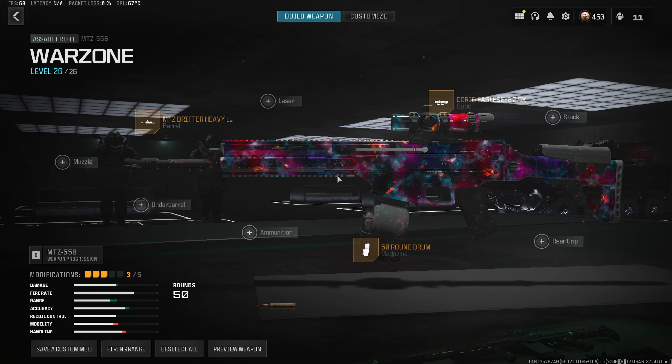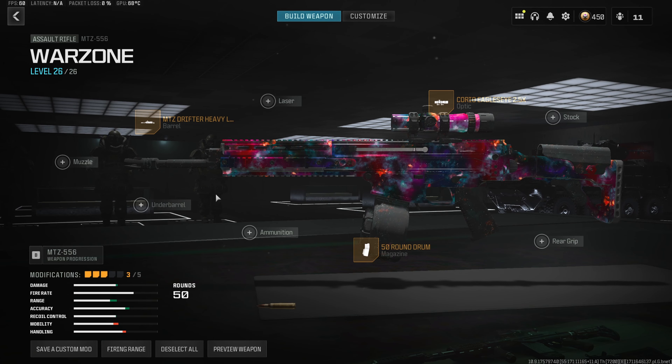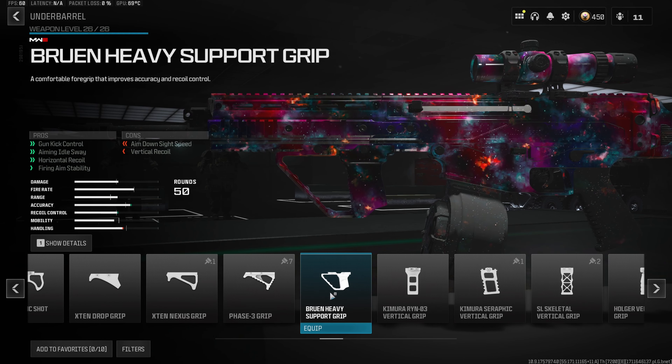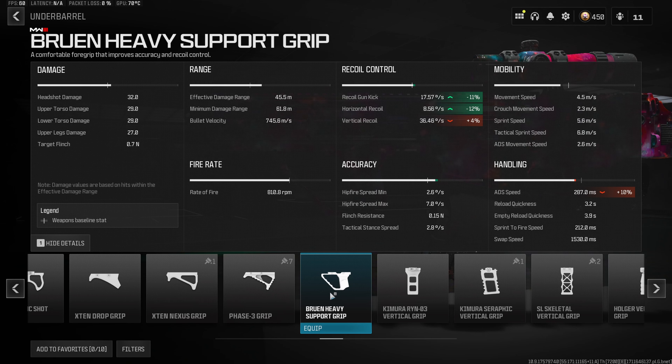Back into the build — for the fourth attachment, we do want something to lower our recoil. So we want to throw on the best recoil control underbarrel in all of Warzone 3, which is the Bruin Heavy Support Grip. This fits pretty much perfectly into any build you make in this game, because it gives us an 11% decrease to the recoil gun kick, as well as 12% on the horizontal recoil, which is going to make this build super easy to use.